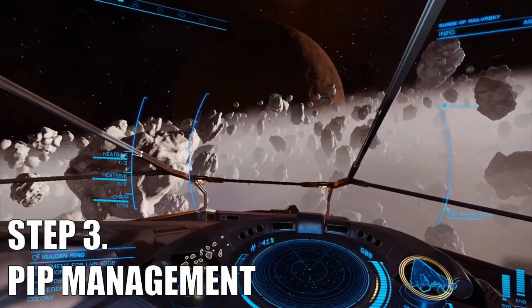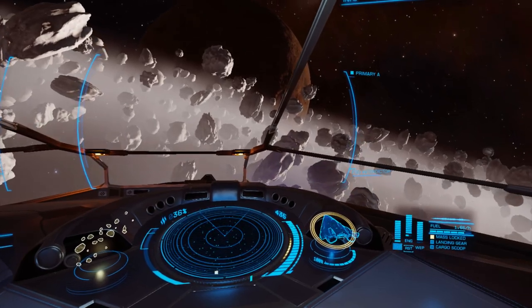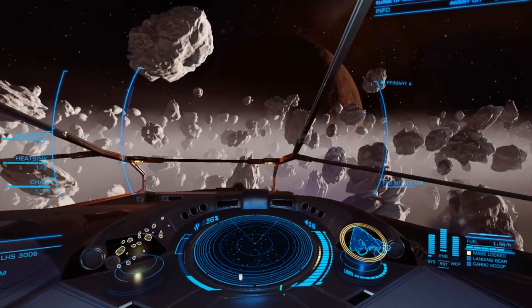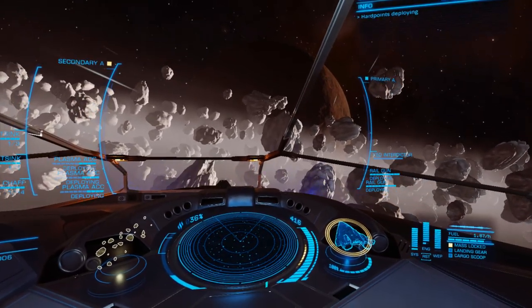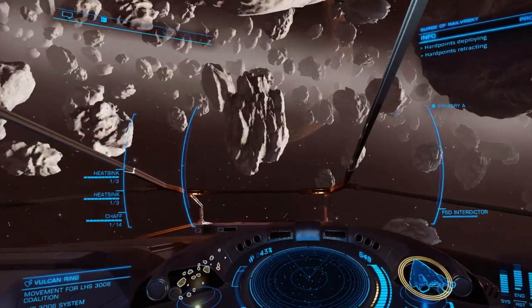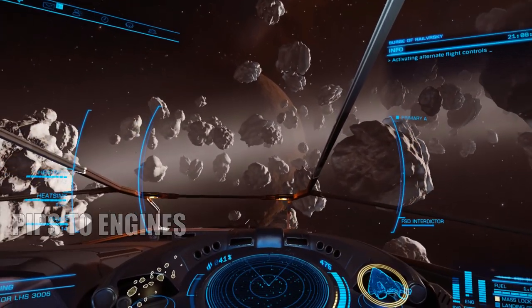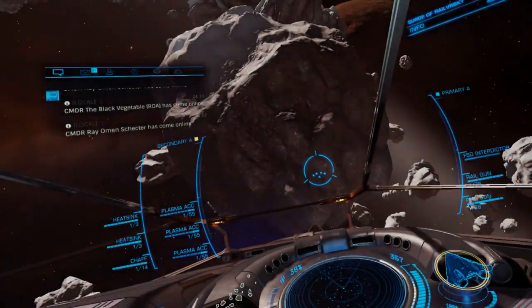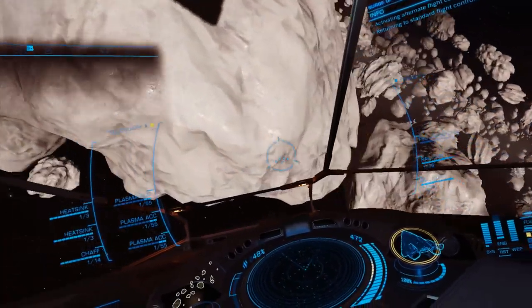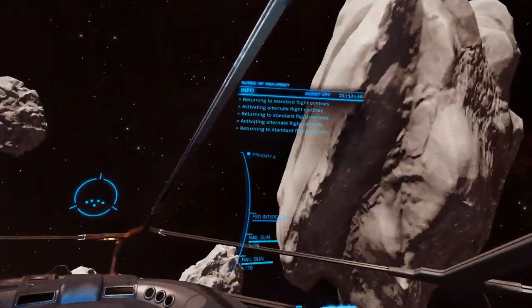Step 3: PIP Management. PIP management is super important, and not just for using plasma accelerators, but it's a complex subject and requires a tutorial of its own, so I'll only briefly go into it. Because high boost availability and good maneuverability are super important with plasmas, flying around with 4 pips in systems the whole time won't work. You need those pips in engines as often as you can. Only move your pips to systems when you need to — either when you are closing in on your enemy, or when you see his blip in the radar flash. Once you have caught him, it is time for recharging the distro for engines and weapons with 042 or 033.